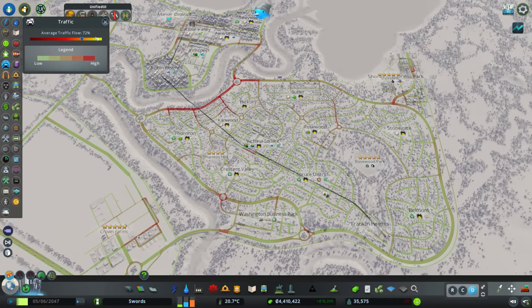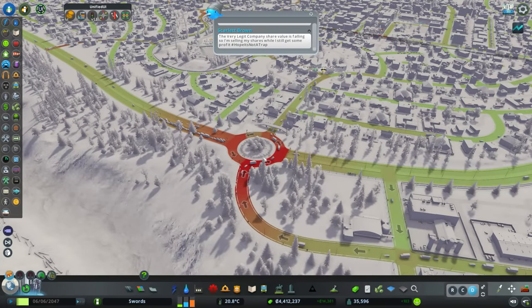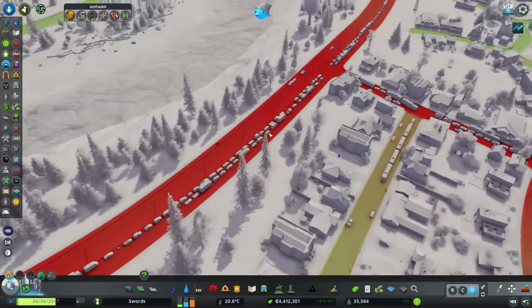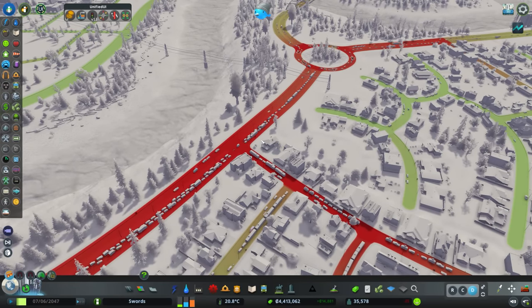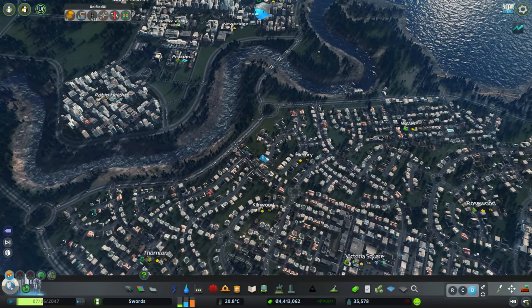Traffic flow was at 68 but has come up to 71-72. I think we should be aiming for 80 plus - I'd aim for 80 at the very least. You're going to have busy periods and that's fine, you just don't want traffic backing up and blocking other junctions. We've got two lanes of traffic basically blocking buses trying to do their commutes, slowing people from getting where they need to go.